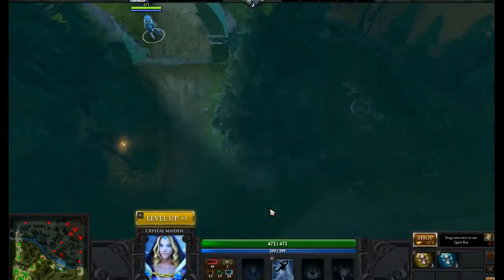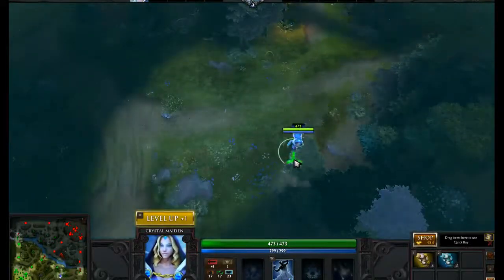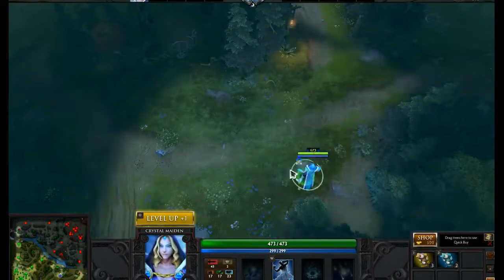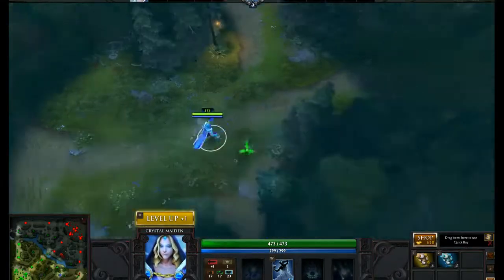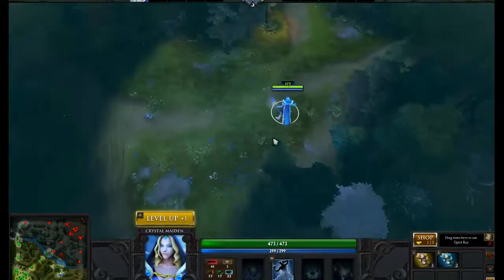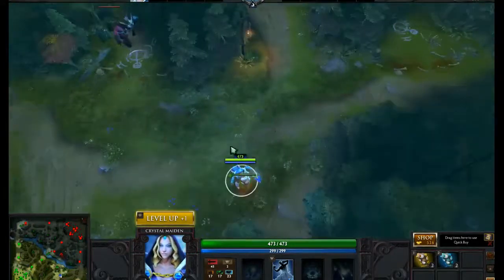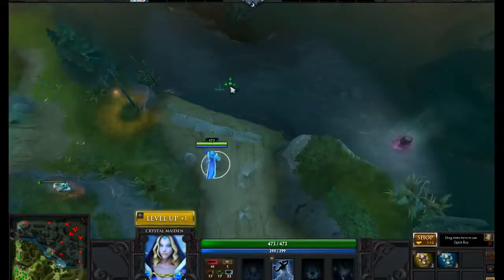Now I'm going to show you another spot. If you played Dota 1, you may know it as the magic bush. Basically, this is a ward spot that's very good if you're trying to counter the enemy jungle. This ward placed right here will stop two camps from spawning, gives you vision of this camp and this camp, and counters junglers. This is a very good ward spot.